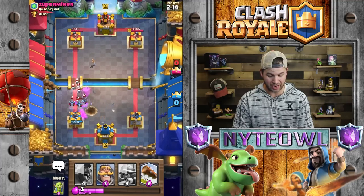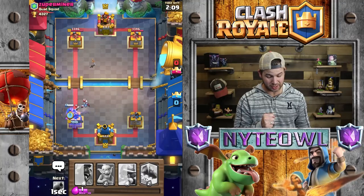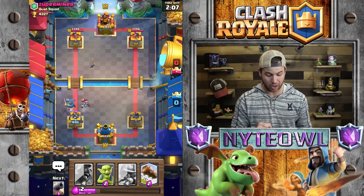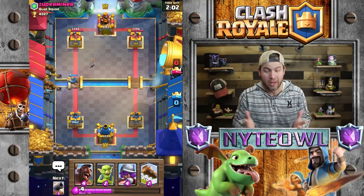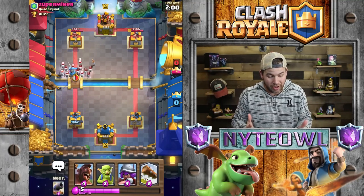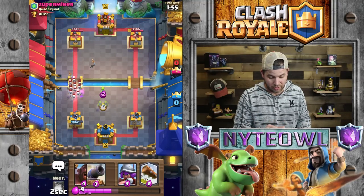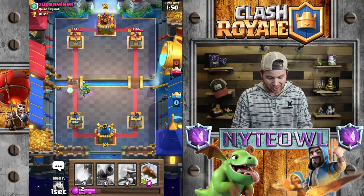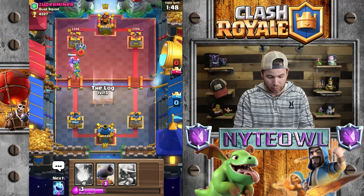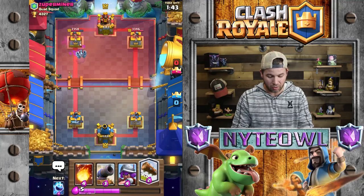We're going to go up here with the cannon, boom, and then fireball that action. I should have waited like two more seconds and could have got the minion as well. We're going to get smoked right here — I put this down just because the skeletons would have went rampage on me. There's just nothing you can do against lava hound with this deck.